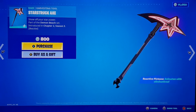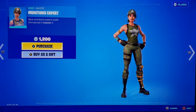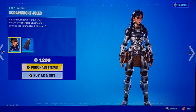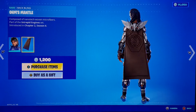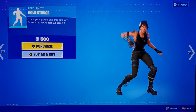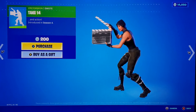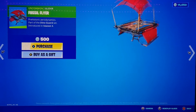Down below we got Munitions Expert, a Season One skin — pretty rare and a pretty cool skin, but the colors just aren't too cool. We also got Scrap Night Jewels, Ohm's Mantle, Bold Stance, Take 14, and then the Fossil Flyer — a Season Three glider. Pretty OG.